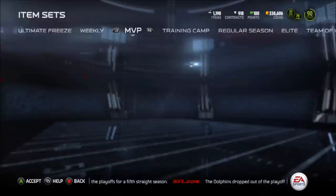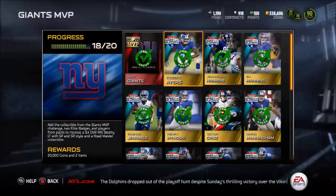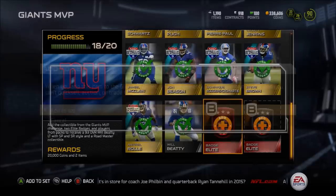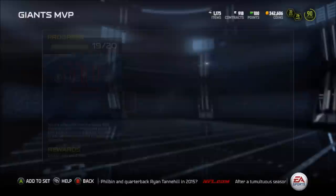This set was pretty easy. I think I paid around maybe 40,000 coins for the gold card — I could have got it cheaper. Robert Ayers is going for a lot of coins, around 11,000 to 15,000, but the set is pretty easy and not having any elite cards in it besides the elite badges makes it worth doing, plus because we'll be getting 120,000 to 150,000 coins, I can pretty much do this set and not lose many coins from it.